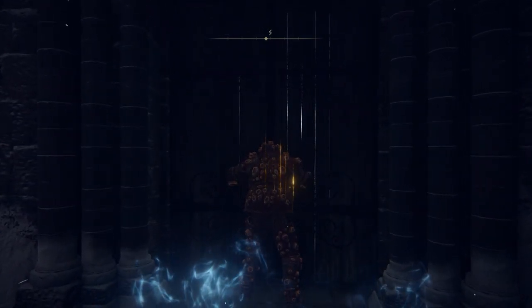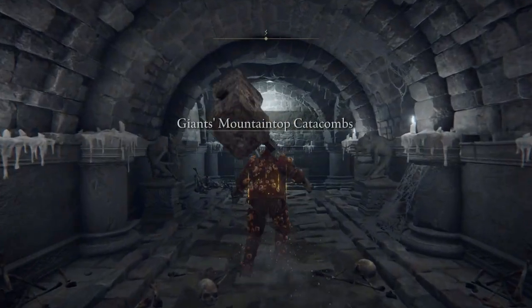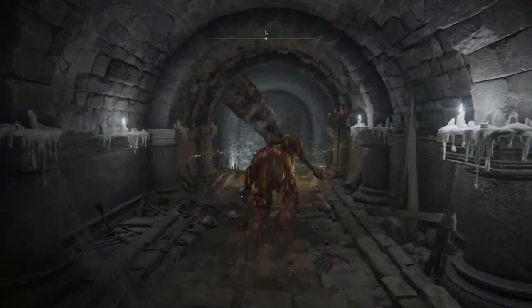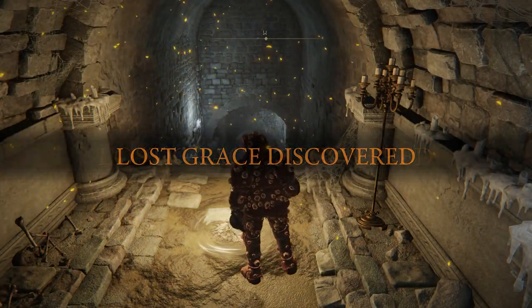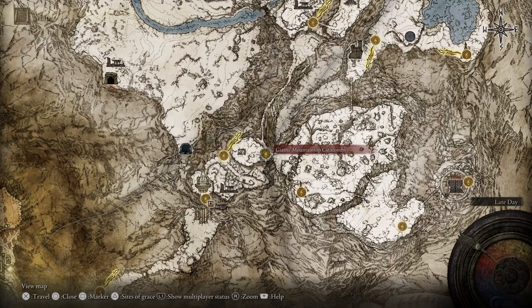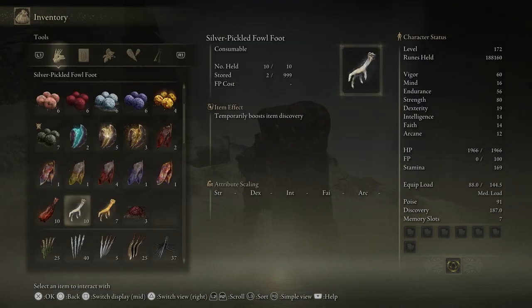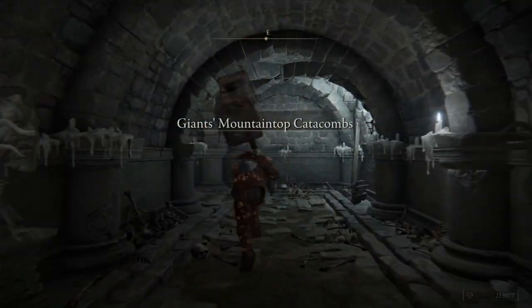The hardest part of gathering this armor set is having easy access to these types of enemies. I found that if you come to the mountaintop of the giants, to these catacombs, and get this site of grace, you have an easy enough run to one of them just on the chain. The exact site of grace location is shown on screen right now. We want to increase our discovery as much as possible, so equip the silver scarab talisman. If you haven't got the silver scarab talisman, you can always use the silver pickled fowl foot, which also increases your item discovery. From this point on it's pretty much a rinse and repeat action.